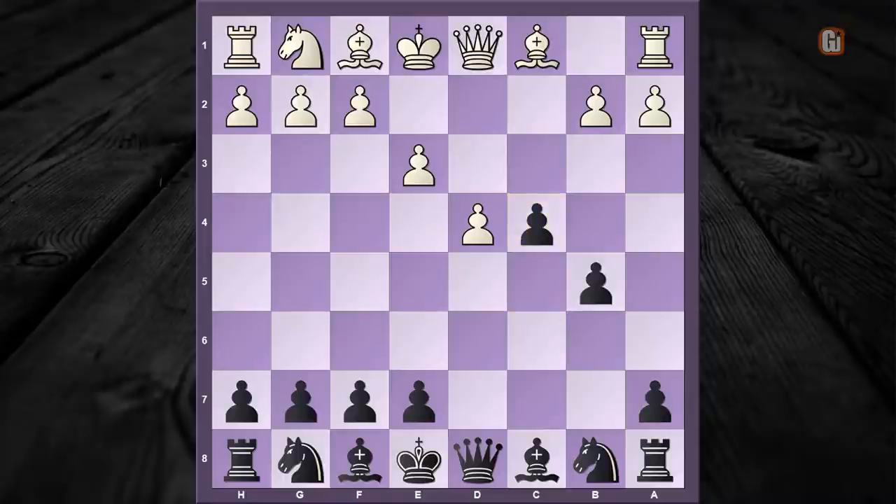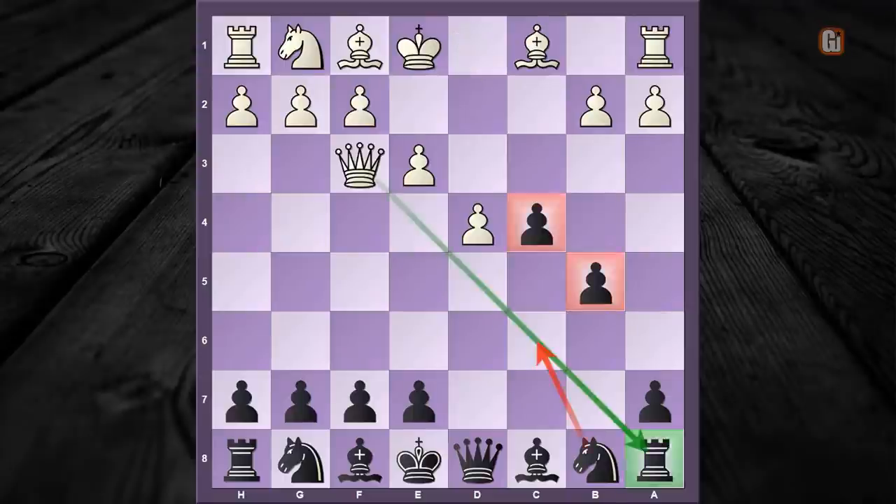Obviously black has to take it, otherwise his pawn structure will be ruined, so cxb5 is the obvious response. But after this, you can see what white is up to — queen to f3, attacking the rook in the corner. Black has nothing better than playing knight to c6, giving back the piece, and in fact these positions are somewhat better for white.